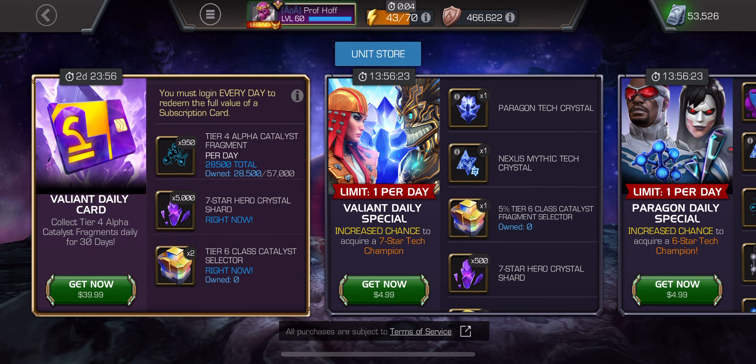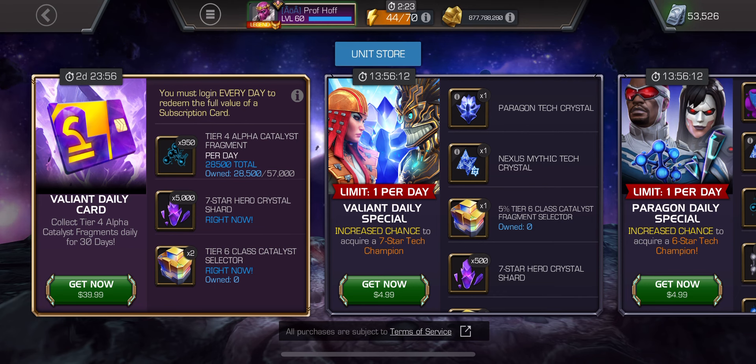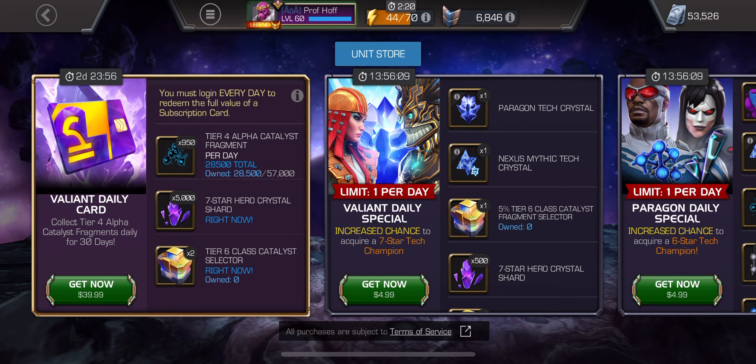Instead of the tier four alpha, you get way more than seven shots — because I don't even count the paragon crystals, they're like the fortune cookie with the American Chinese food meal with the check. But you do get seven chances at a seven-star nexus, a 2.5% drop rate for a seven-star combined: the 2% drop rate for the seven-star champ — I got a seven-star Sunspot in my very first one, talk about rigged — and a 0.5% chance for a seven-star nexus. So if the daily special wasn't so good, I'd be more tempted to buy this. But I'm going to get better value for everything with the tier four alpha, which I'm still so far away from I don't even really care about factoring that in.